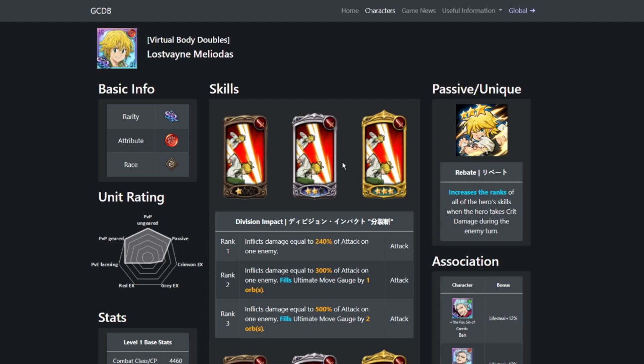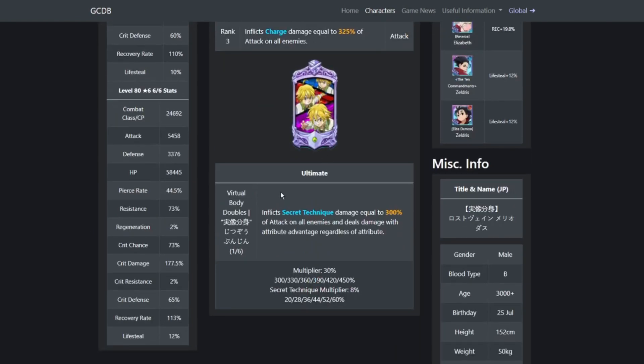So Lost Saint Meliodas — the thing with him is that his secret technique actually scales very heavily. A 6/6 Lost Saint Meliodas is a whole different unit than a 1/6 Lost Saint Meliodas, and I can attest to that because I do have a 6/6 Lost Saint Meliodas on global.